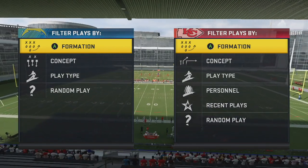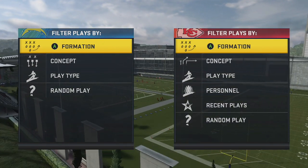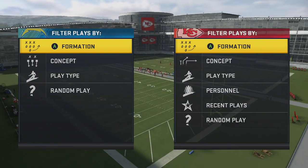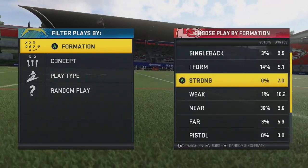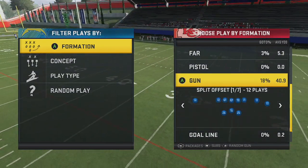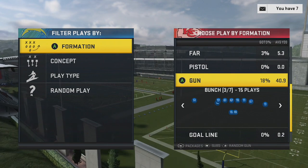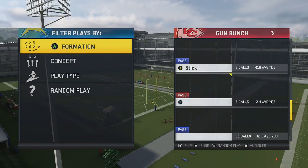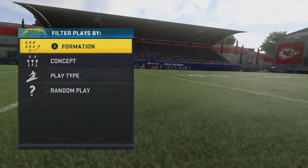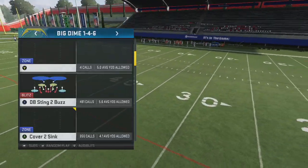This is something you can do from a lot of formations on defense. I like to use the Jets playbook on defense and I want to look at the big dime — very popular formation. I've got the Chiefs so I have Mahomes, and I want to look at the gun bunch because for passing this is a very common offense that people love. The play I'm going to look at is DB Sting 2 Buzz.